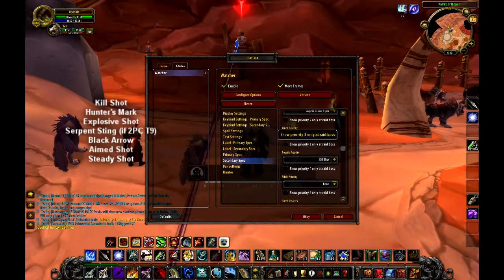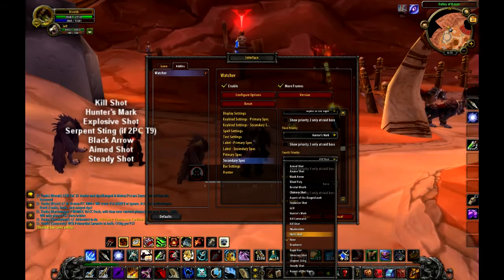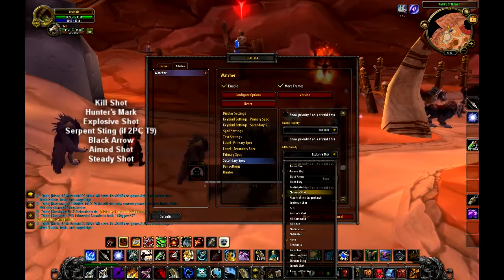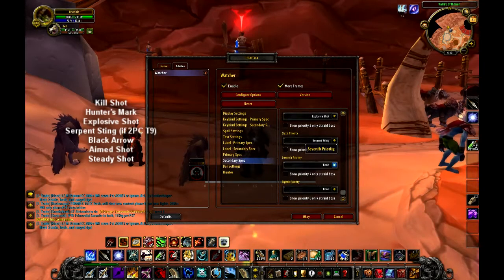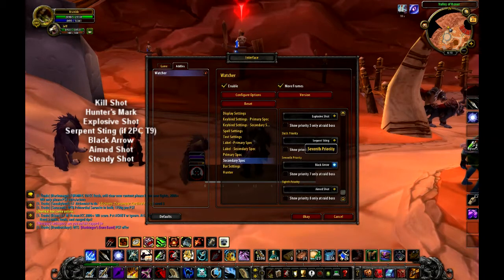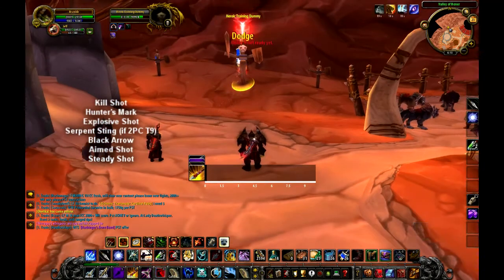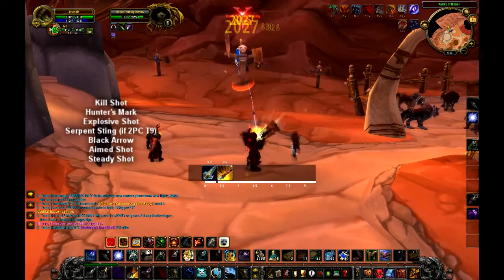You'll see I run out of room here because for Survival I do: Dragonhawk, Viper, Hunter's Mark, Kill Shot, Explosive Shot, then Serpent Sting because I have the two-piece Tier 9 bonus, then Black Arrow, Aimed Shot, then Steady Shot — but I don't have enough priority slots to fit Steady Shot in.